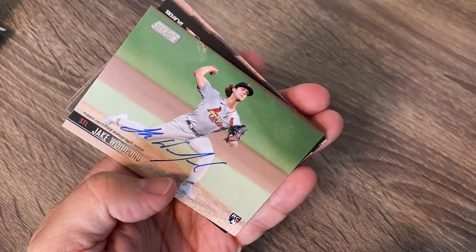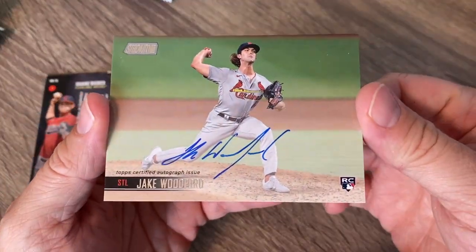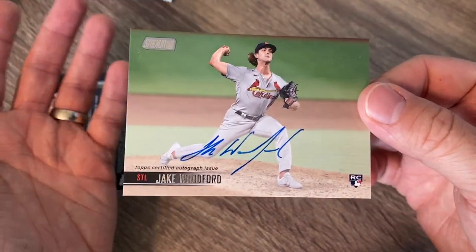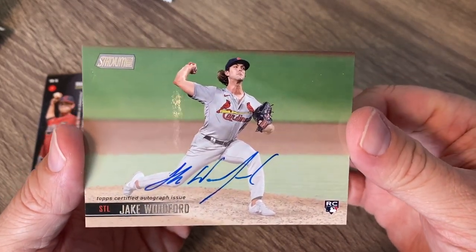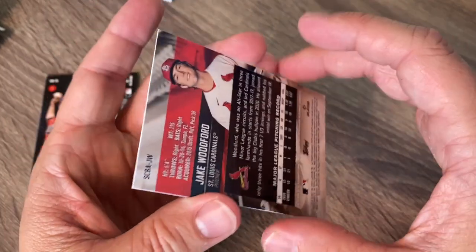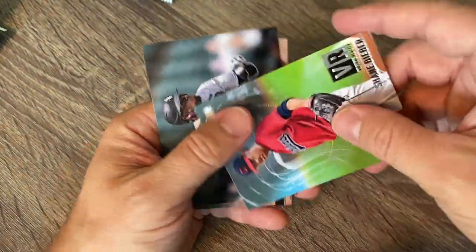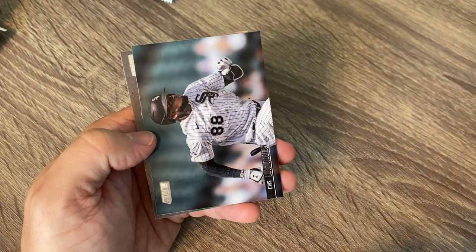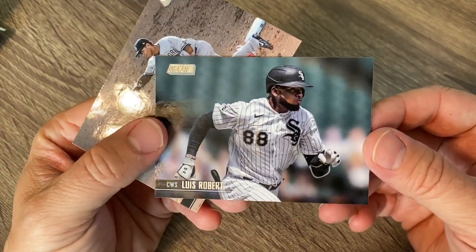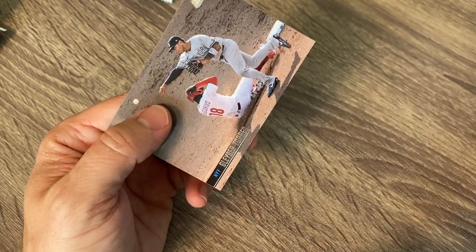We got our second autograph. I'm obviously a little bit torn — it's a rookie autograph, but it's a pitcher, and it's a Cardinal pitcher. I've seen him pitch too — I don't think he's going to turn into a superstar. So probably not the best two autographs in the box, but still, that's what you get. We got another virtual reality of Shane Bieber and then a nice Luis Robert. I'm hoping he gets back soon and starts playing like the Luis Robert that everybody knows he will be.